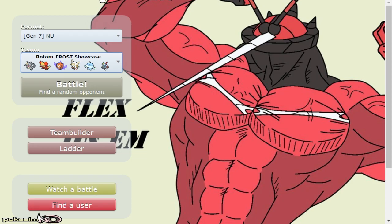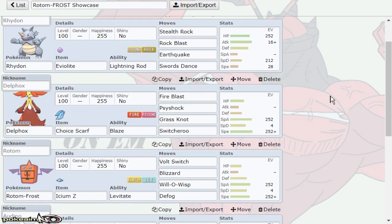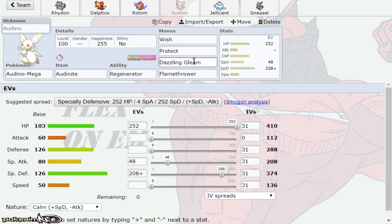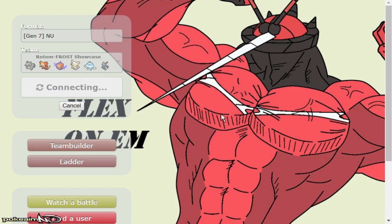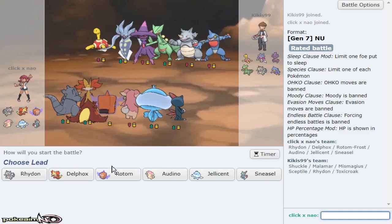We have SD Lycanroc, scarf Delphox, Ice Z Blizzard Rotom Frost — ice is just really good STAB in general. As you saw my opponent's team, had I just clicked Ice Beam he had no answer for it. Silvally Fire wouldn't appreciate it because it has no recovery. We also have Wish Protect Dazzling Gleam Flamethrower Mega Audino, Hex Will-O-Wisp Recover Taunt Jellicent, and banded Sneasel. Let's go find a game.